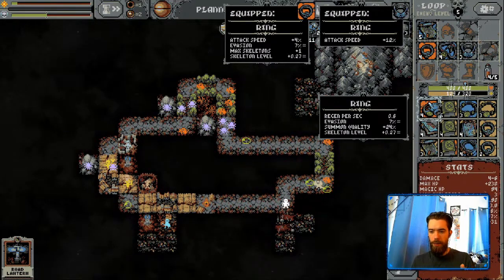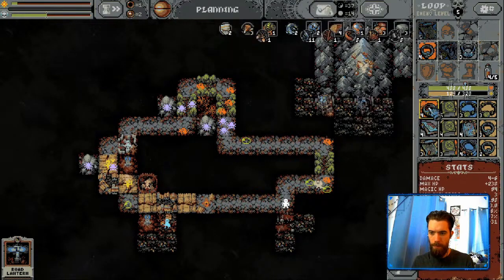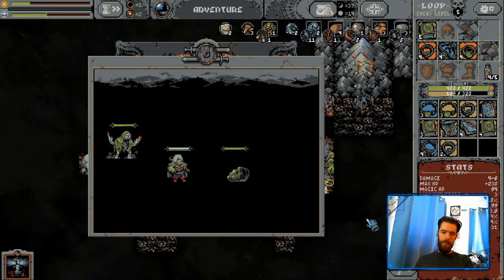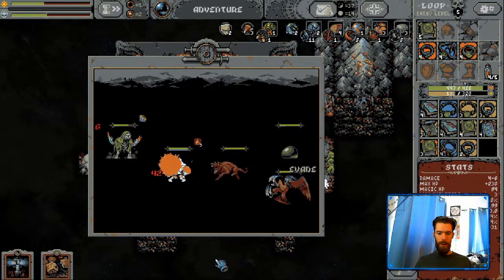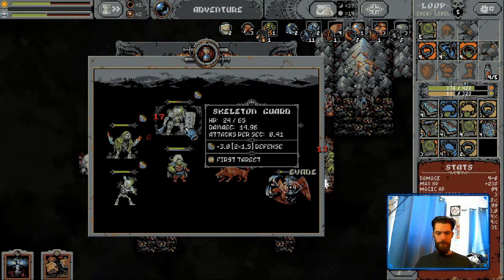It only starts kicking into effect once you're reaching that max, but being able to get there more often seems like the better deal. We'll trade off the attack speed, I think. So it's all regen or regen and summon quality. Let's get some summon quality into the build - let's get some of these special warriors. They cut through our magic builds so fast. There's a new guy - skeleton guard, 65 health, 15 damage. Pretty slow. He has a first target thing there.